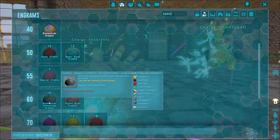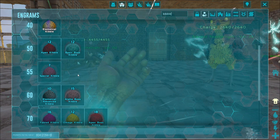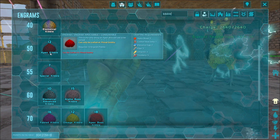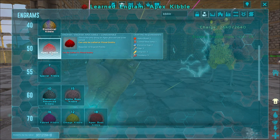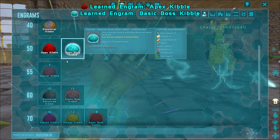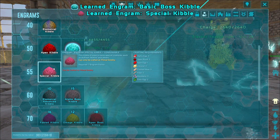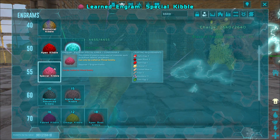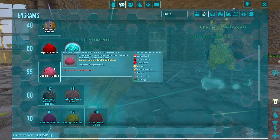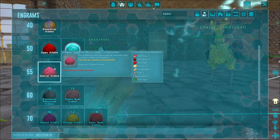We feel like we know what we're doing a bit more. So the feathers - we need to kill elemental stuff for feathers. This is Apex, the next stage we could get. Apex needs to be unlocked. The boss kibble needs boss essence. Apex after that is special kibble, which needs alpha eggs, apex blood, apex egg, citroneal, cooked beet, fibre, mojo berry, and toxic egg.